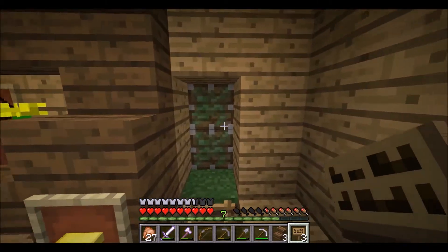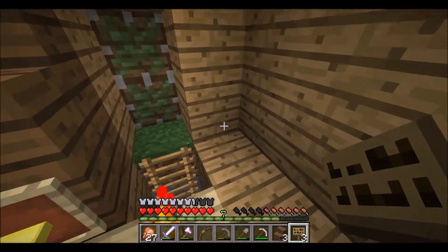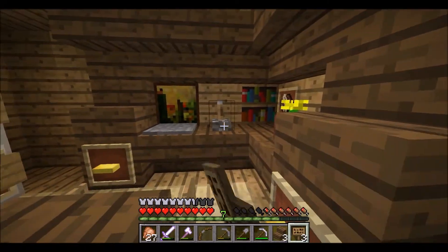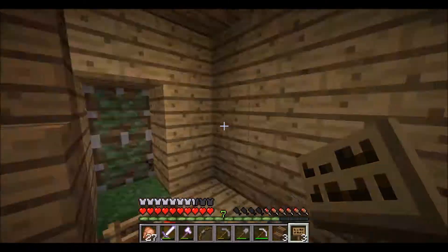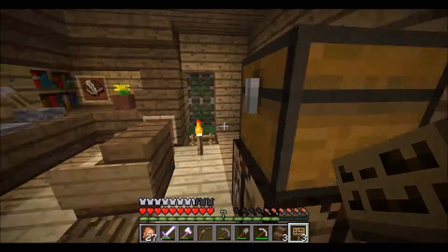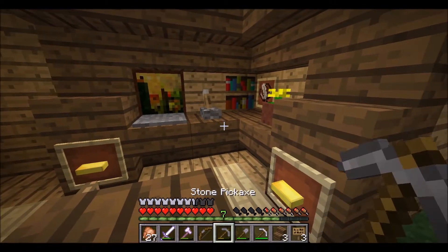Next we've got to work on the redstone, and this is going to be the hard part. We want these pistons to be extended at all times until I flick the switch, in which case they pull back. We'll be using an inverter. I forgot to grab redstone - let me go ahead and gather everything we need.